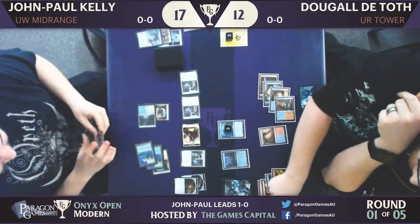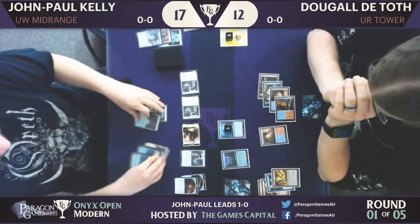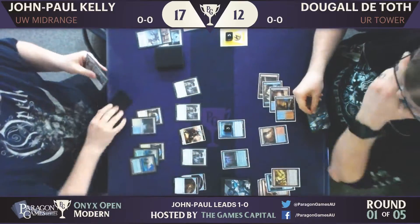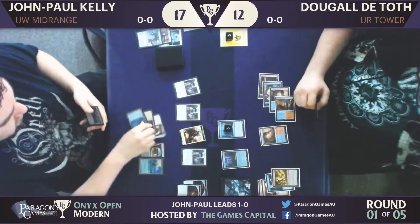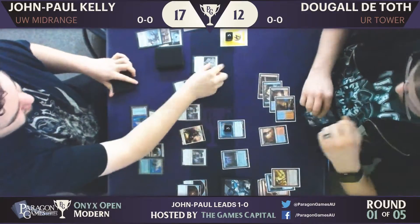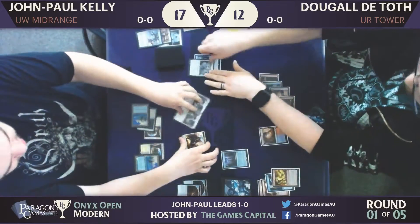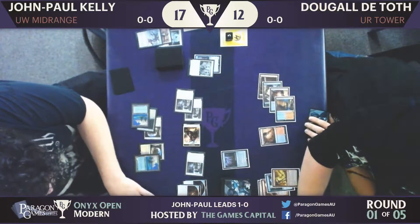JP might think Dougal would bring in a Torrential Gearhulk, so being able to counter an expensive spell with Spellshrivel is pretty good. And Stasis Snare — another thing that the blue-red deck struggles against. Enchantments are very hard to remove, and that's one of the weaknesses of the blue-red builds.